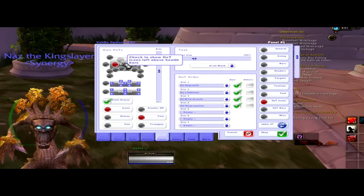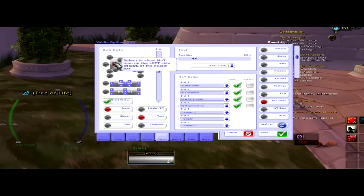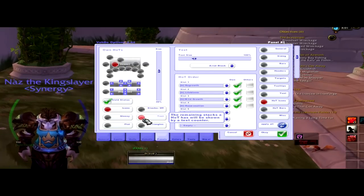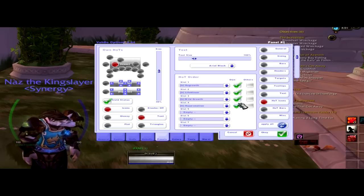So this is the place where your HoTs are going to be on your taskbar. You select it up there, you select original icons, and then you just select which spells you want.